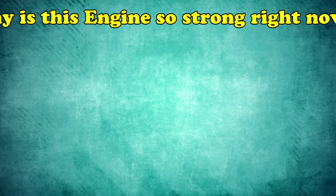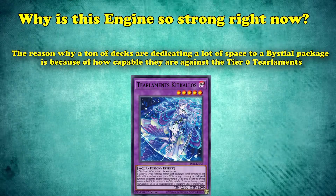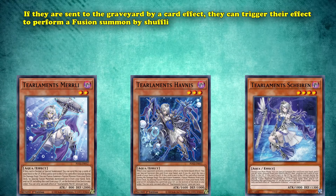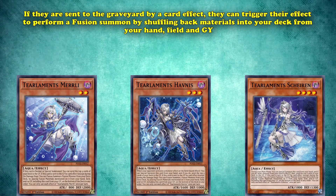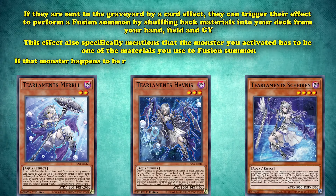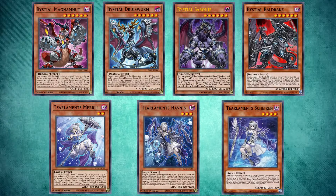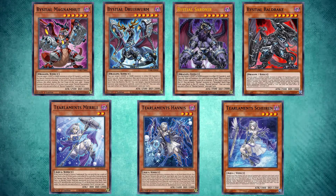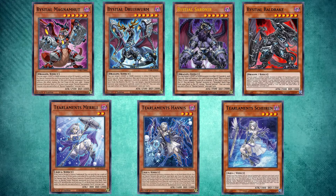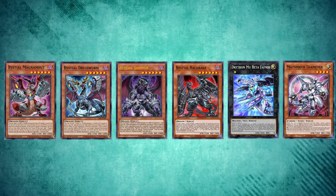So why is this engine so strong right now? The reason why a ton of decks are dedicating a lot of space to the Bystial package is because of how capable they are against the Tier 0 Tearlaments. When Tearlaments Merrily, Havnis, or Scheiren are sent to the graveyard by a card effect, you can trigger their effect to perform a Fusion Summon by shuffling back materials into your deck from your hand, field, or graveyard. But this effect also specifically mentions that the monster you activate has to be one of the materials you use to Fusion Summon. So if that monster happens to be removed from the graveyard before that Fusion Summon goes through, the effect resolves without performing a Fusion Summon. This means that the Bystials are great hand traps right now because of the way they can put a stop to Tearlaments' turns. But the Bystials themselves are also just as game-warping as Tearlaments — if not more so — because of the way they've pushed out a ton of light and dark strategies like Drytron and Mathmech from seeing competitive play, since it's so easy to shut their turn down with the Bystials.